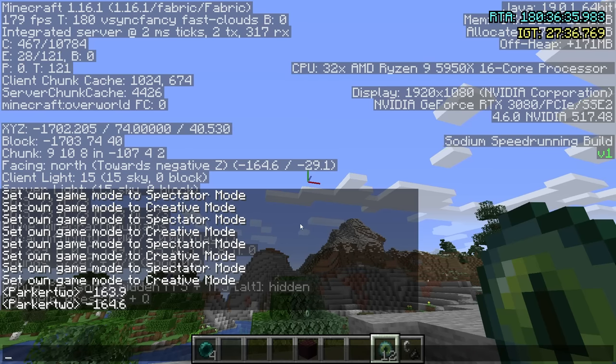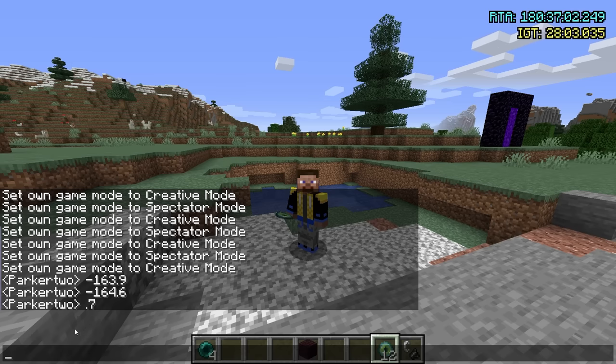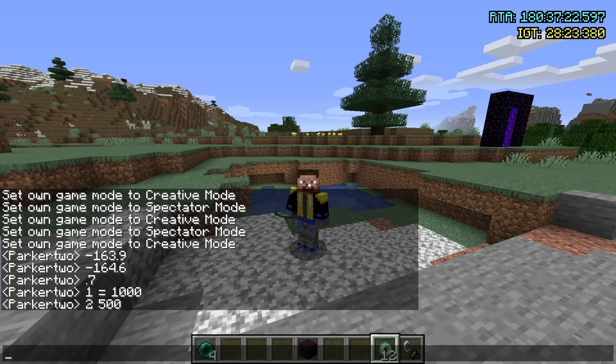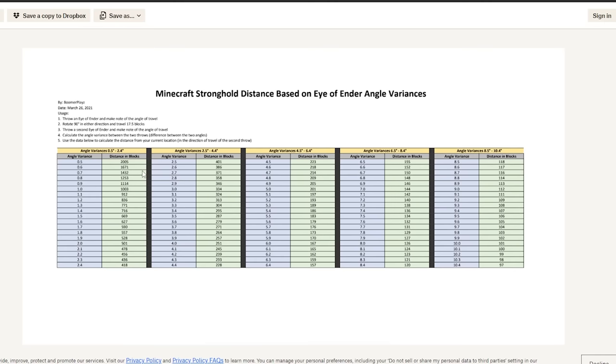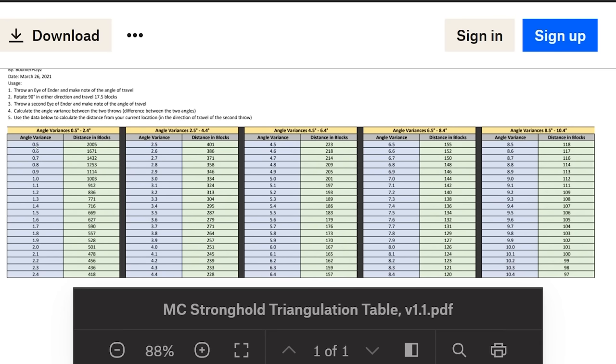I recommend typing them out in chat — it's just way easier to keep track. We take the difference between these two angles; this difference is 0.7. Now here's where the cool bit comes in: we can use this difference in angle to determine how far away the stronghold is. It's super easy to remember: a one degree angle change means 1,000 blocks, a two degree angle change means 500 blocks, and a 0.5 degree angle change means 2,000 blocks. The actual measurements come from a chart that somebody made with a whole bunch of trigonometry and math — I'll leave a link in the description. The key things to remember are: 0.5 is 2,000; 1 is 1,000; 2 is 500.